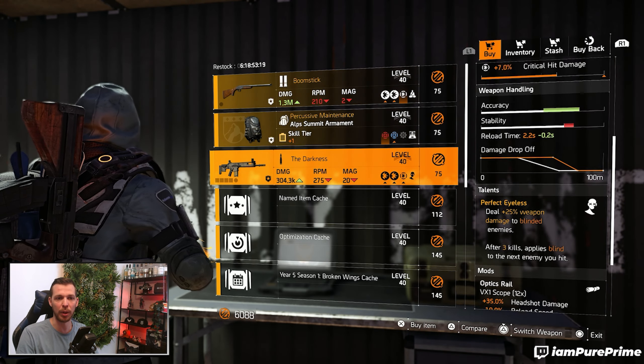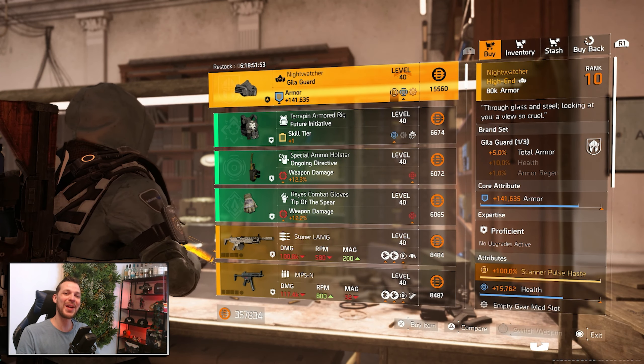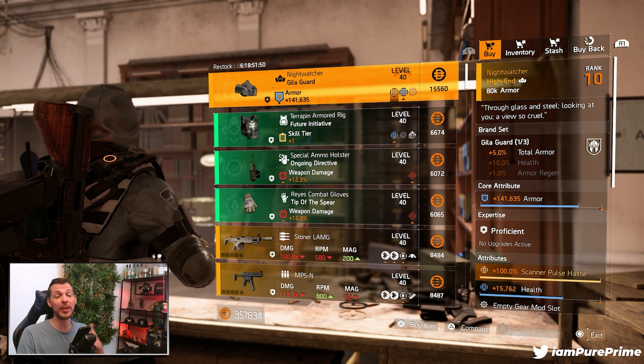The last item at the Countdown vendor is The Darkness, which is a named marksman rifle, and that comes with Perfect Eyeless.